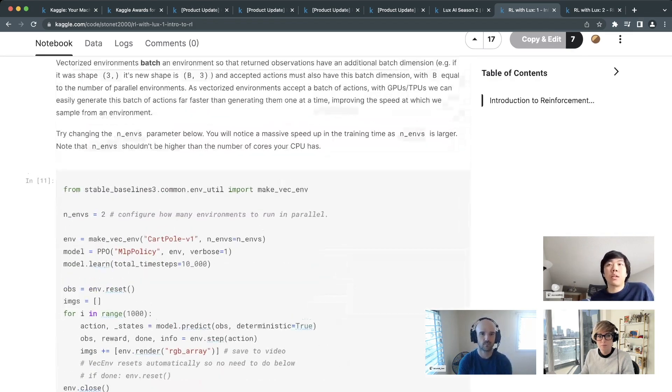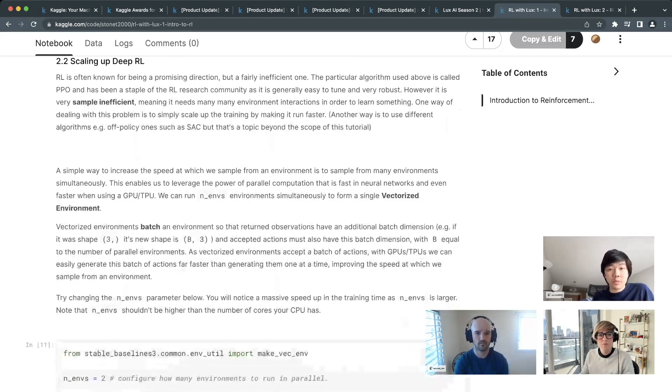The discount factor approach says: we mostly care about immediate rewards but also care about past rewards, combining them in a learning algorithm that accounts for actions taken in the past. Looking at the reward from the next 20 steps is a more accurate, lower-variance estimate than looking at a single time step. A discount of 0.99 for CartPole works fine.